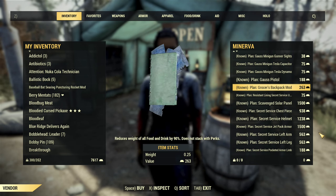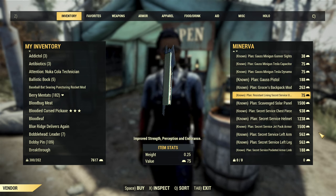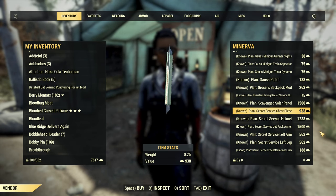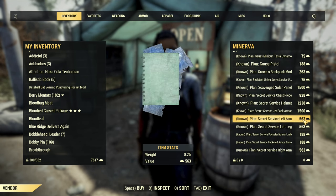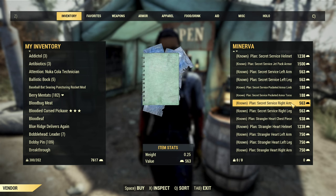Then the grocer's backpack mod at 263 — that's a top pick. We also have lightning resistant modification for secret service under armor, then a scavenged solar panel, and all the secret service armor pieces. All of them are top picks with the exception of the helmet, which is just cosmetic. Then we have the pocketed limp modification and torso modification for secret service.